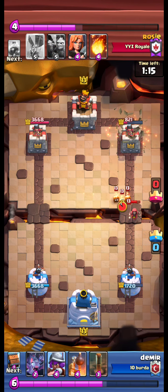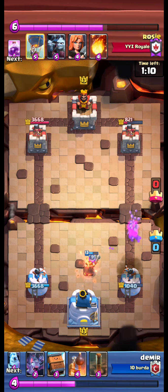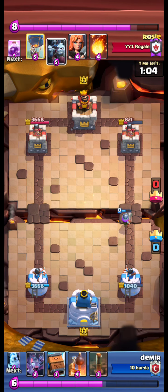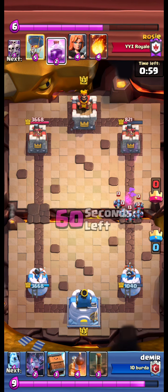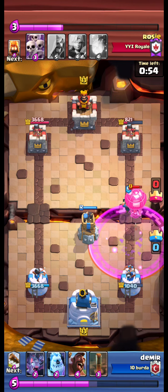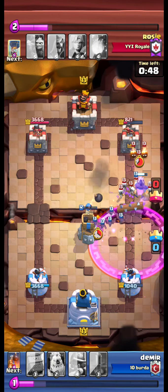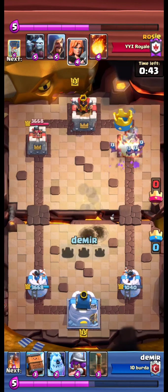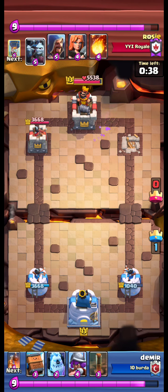A Wizard is coming again. Fire Spritz. Another Minion Horde balloon push. The Desert and Fire Spritz can't break while we bomb the Minions. Bomb Tower pulls the Balloon.